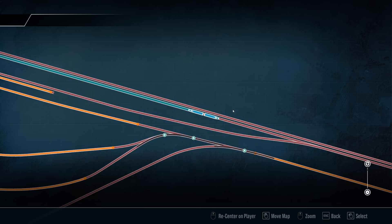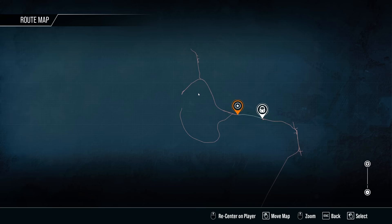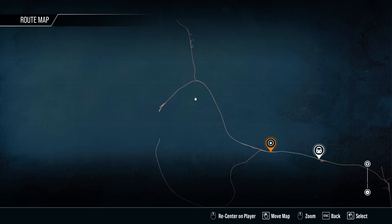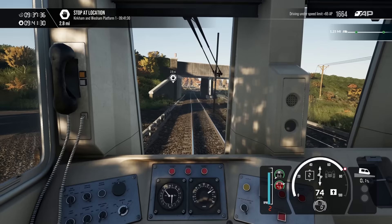Let's have a look at what you actually get for your money. On the route map you get Preston, down to Ormskirk, Blackpool North, Blackpool South, and another line up there too. I wish it was like Train Sim Classic where it actually labelled everything on the map — that would be quite useful.